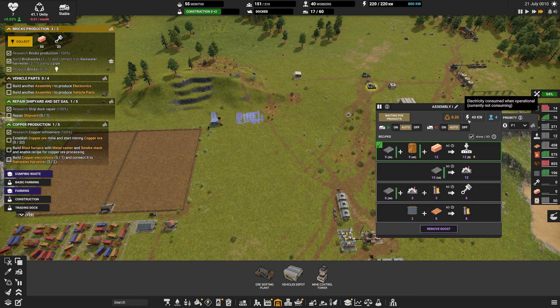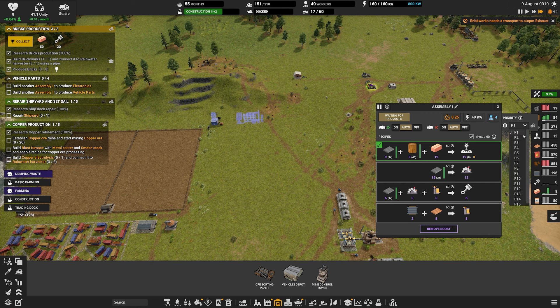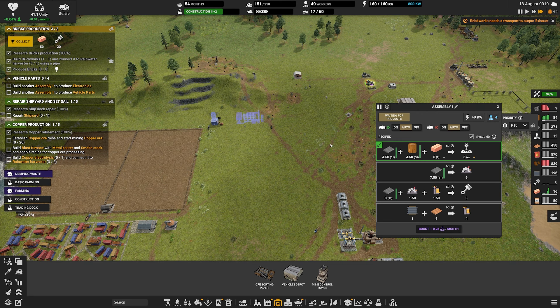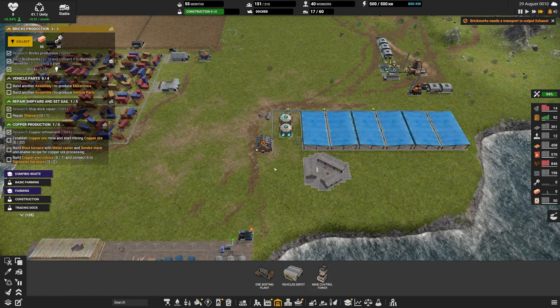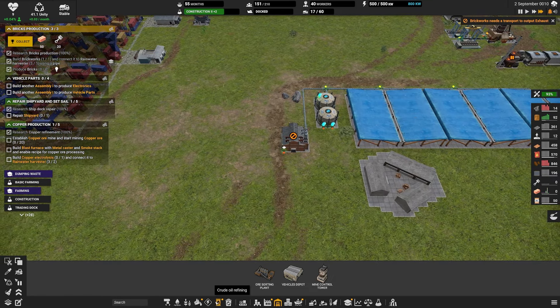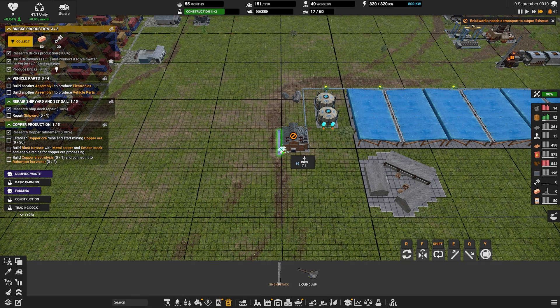So maybe we'll just do that. And that is going to accept coal, rock, and dirt. The coal we want on A, the rock we'll put on D, and we'll leave the dirt on C - just so there's a space next to the coal should we need it.